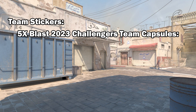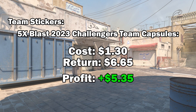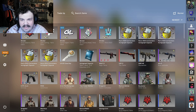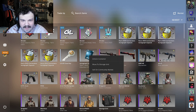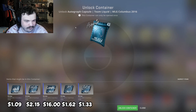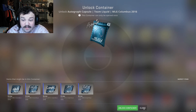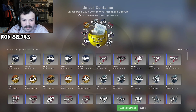For the team stickers, we actually spent $1.30. Our total return was $6.65 — thank you G2 — leaving us a profit of $5.35. We will be coming back to the team stickers because I have a little surprise for you guys later on. For now, let's go ahead and crack into some autograph stickers. We have the five Paris autograph capsules and the vintage Team Liquid autograph as well.